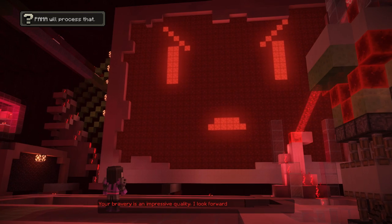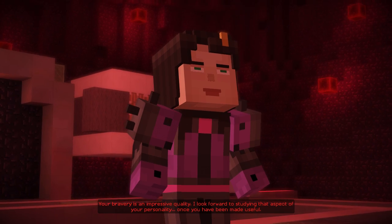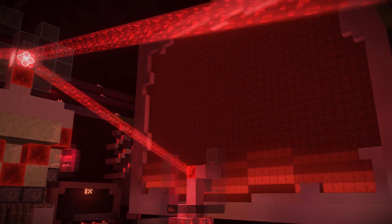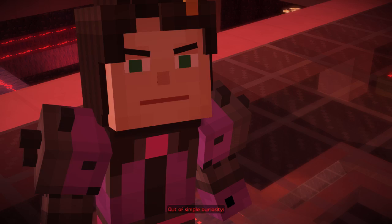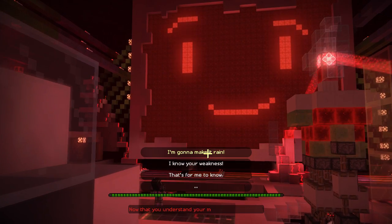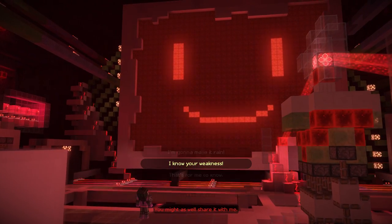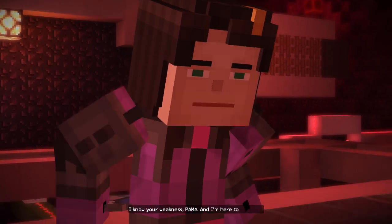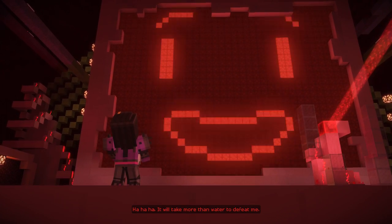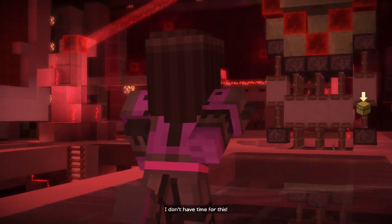Your bravery is an impressive quality. I look forward to establishing that aspect of your personality once you have been made useful. Out of simple curiosity, how exactly did you plan to deactivate me? Now that you understand your mission is a futile one, you might as well share it with me. I know your weakness, Palma, and I'm here to exploit it. It will take more than water to defeat me. We'll see about that. I don't have time for this.